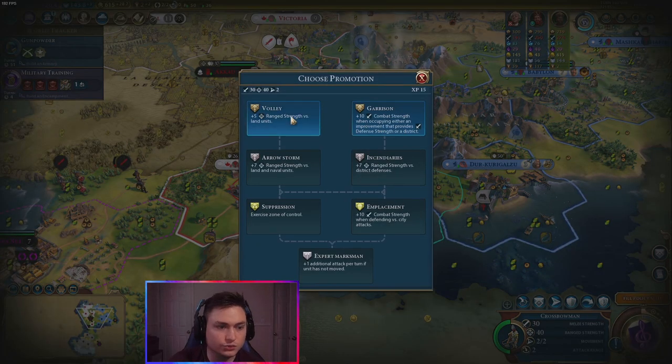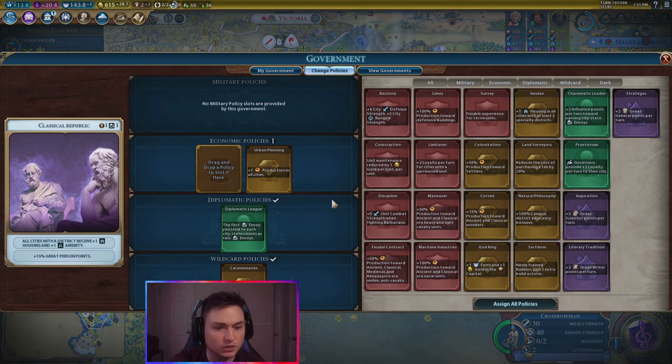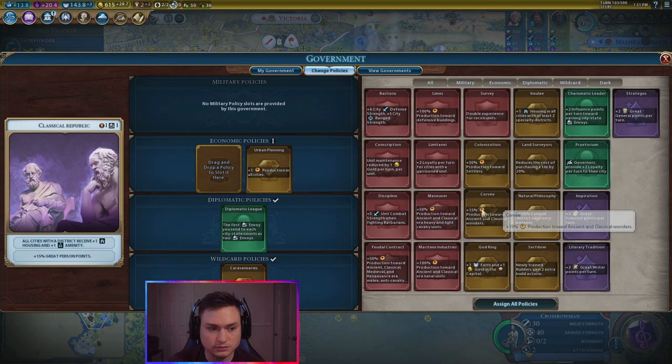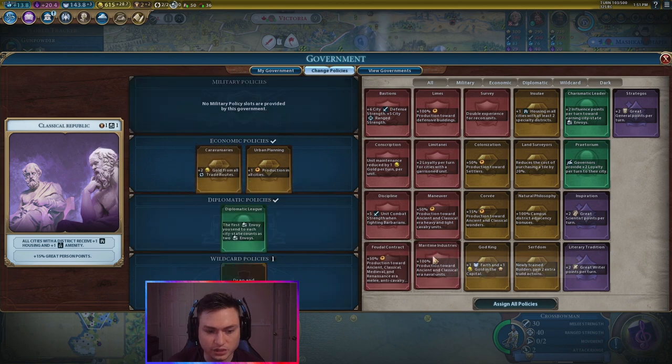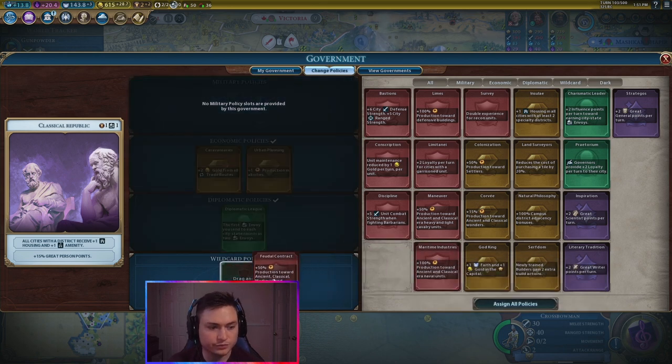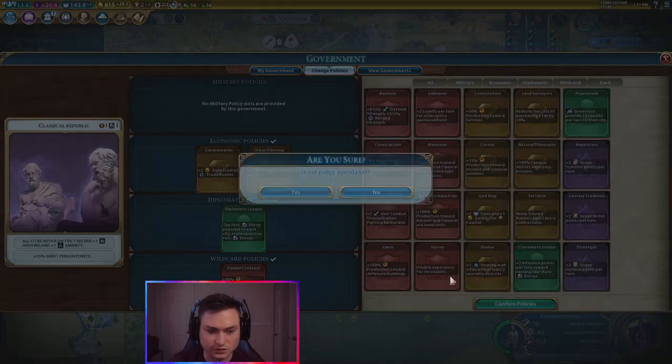We'll just get a promotion on this guy. Let's do volley here. Got a policy slot. I don't know what that notification was. So maybe we do Corps of Anseries up here, and then we put Feudal Contract up here. Yeah, that sounds good to me.